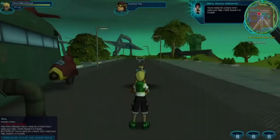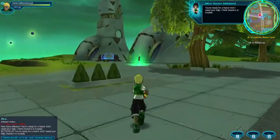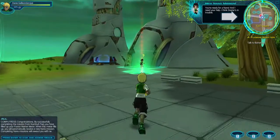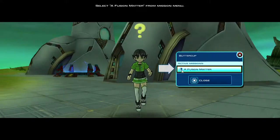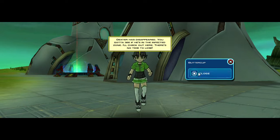Click on number two to talk to characters with a mission to accept your reward. Click the close button. You're ready for Nano, and I need your help. I think Dexter's in trouble. Congratulations. Dexter has disappeared. You've got to see if he's in the infected zone. I'll check out here. There's no time to lose.